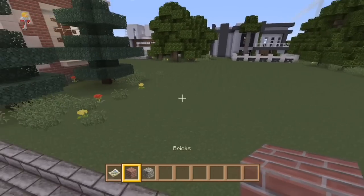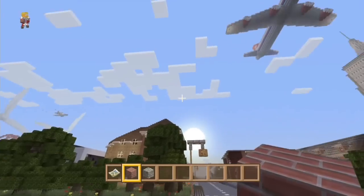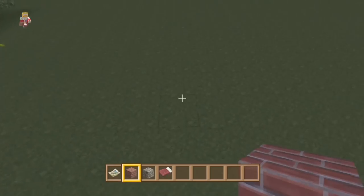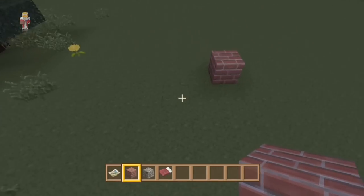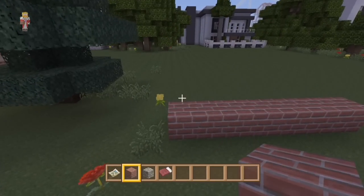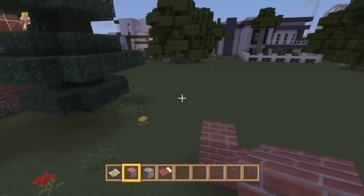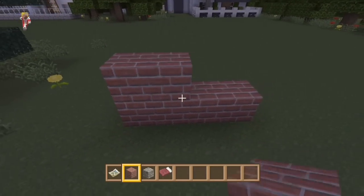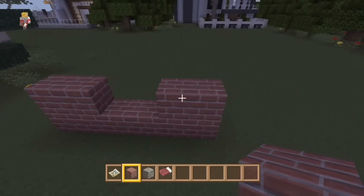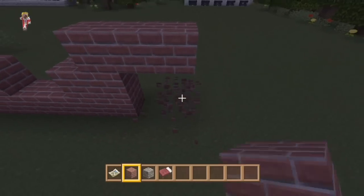We're going to have it on the floor — no steps up like in this house, it's gonna be built on the floor. It's night time — let's get a bed ready. How many blocks do we want? I think a small front garden will be nice, and if we go in a few blocks we might be able to get a pop-out room on the side. We'll have the window two blocks wide, with space for trap doors on either side of the door — that's where the front door is going.